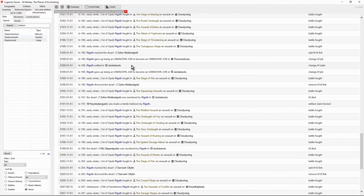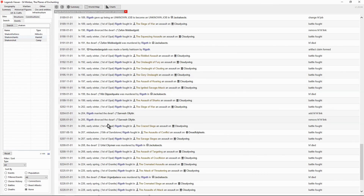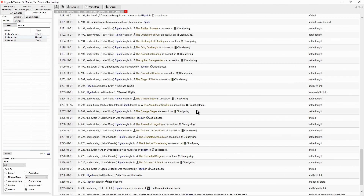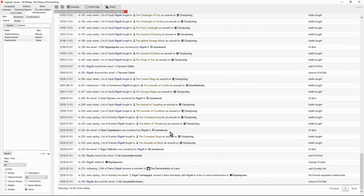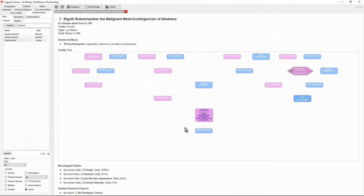Rigoth married a dwarf called Zephon, settled back in Jackal Sects, divorced Zephon, then murdered Zephon. Acquired an artifact, had more battles, murdered a dwarf called Cib, married and divorced Sarvesh, murdered someone called Jurist, then Abban, then Sigyn. Married again — a dwarf called Atea — and settled in the human town of Rapid Spoons, and has just divorced Atea. I wonder if they're about to murder him. This is a curious, murderous dwarf. We could go down this rabbit hole for hours — that's how you find the stories in Dwarf Fortress.